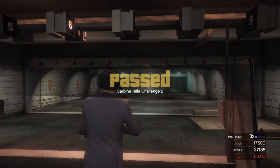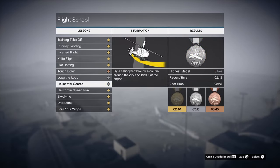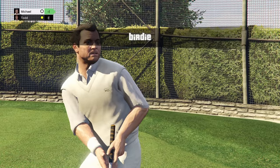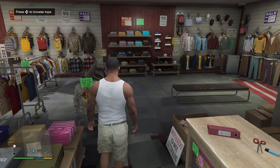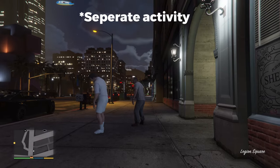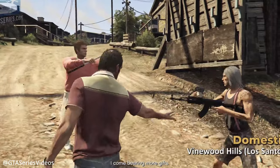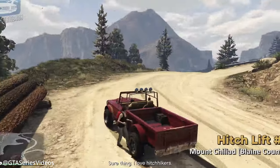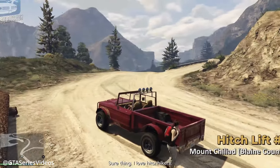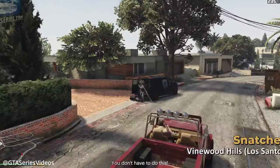To stop any confusion, you only need one gold medal in the shooting range and the flight school, but it's best to do all of them anyway as you still need to do them. There's also things like golf, tennis, darts, and various other side activities you have to do alone and once with another character for a separate trophy. You also need to deliver an unsuspecting victim to the Altruist cult located in the mountains. Since there are only 10 of these people that spawn when you're playing as Trevor, make sure to do this at least once before it becomes a missable trophy.